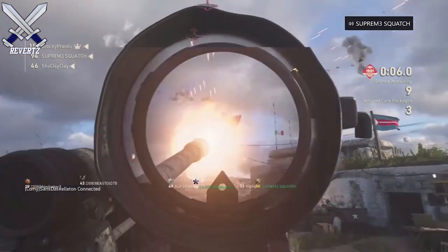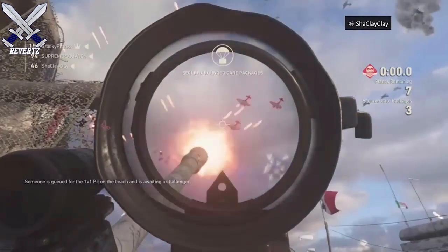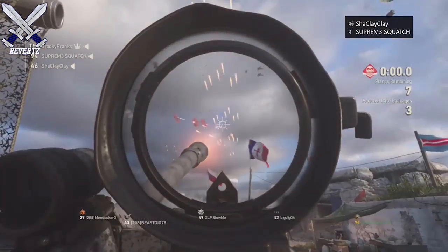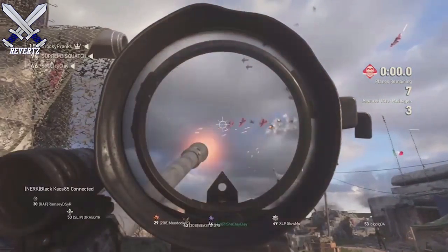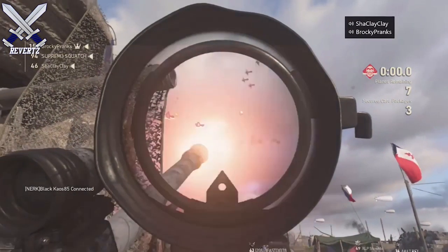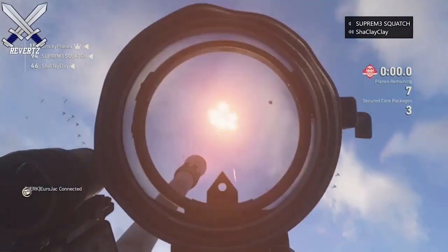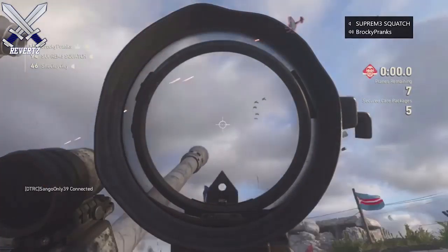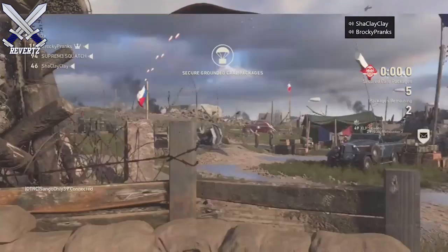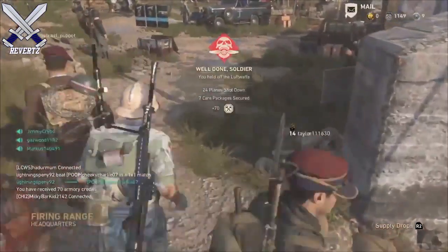I have some complaints I want to address and maybe give some advice to Sledgehammer on things that could make the event even better. Here's a quick rundown: inside the headquarters every 30 minutes there's a message that pops up saying 'incoming enemy aircraft - get to the AA guns or capture landed care packages.' You have a minute and 30 seconds to secure the care packages. To secure them, just hold down Square or X near them. The reward though is underwhelming - you only get a few armored credits.